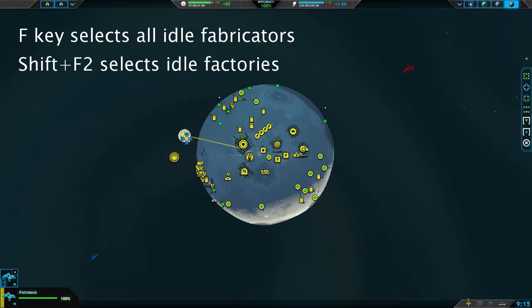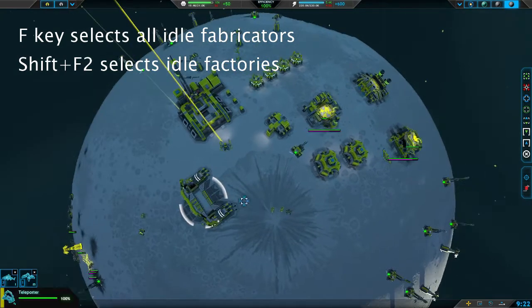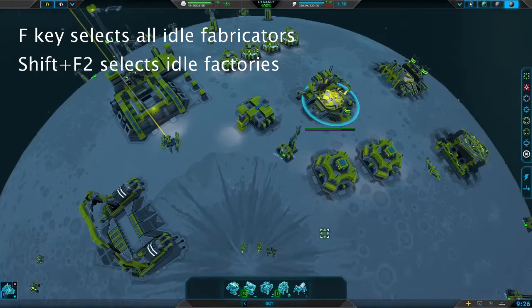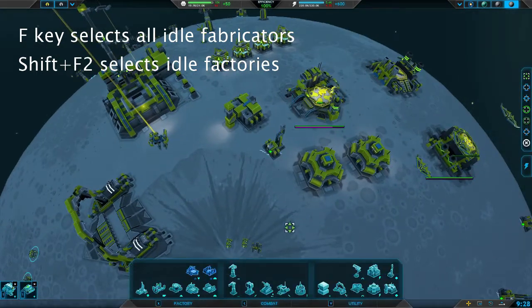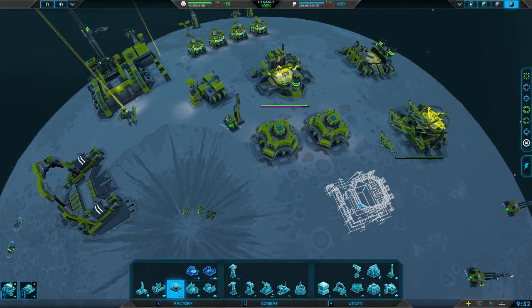One way to select all of your fabricators, just in case some might be sitting around doing nothing, is to hit F — that'll pick up all the ones that are idle. For factories that aren't doing anything, you can hit Shift+F2, and that'll select all of the factories that don't have anything queued. You can either turn them off, or ideally build units with them.